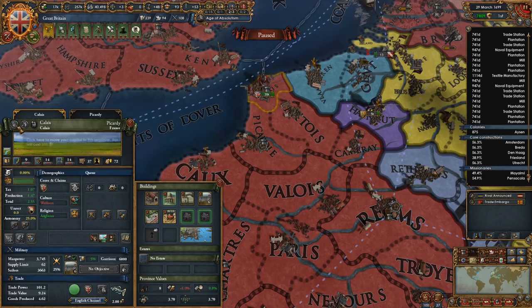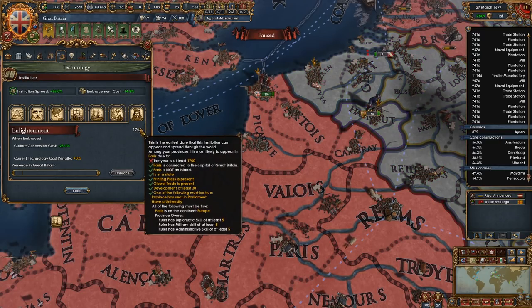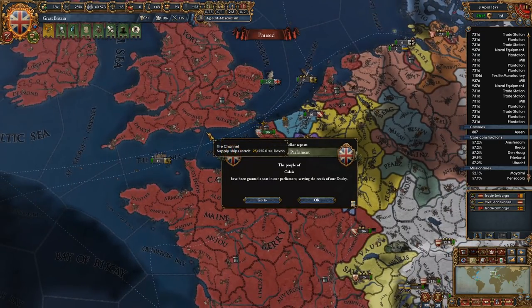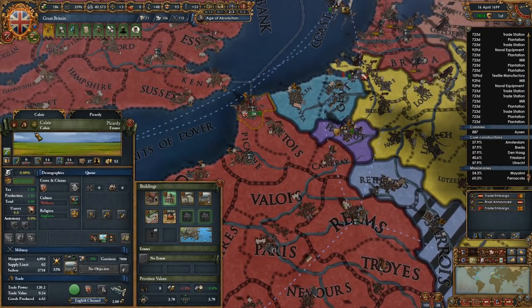Controlled by an estate — well, not anymore. Let's move our capital. So now can we spawn it? Yes, we can. People of Calais has been granted a seat in our parliament — very good.